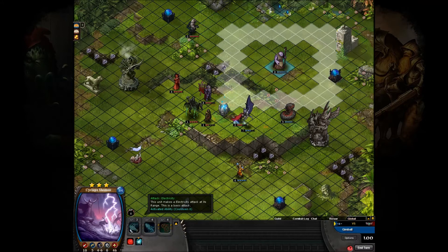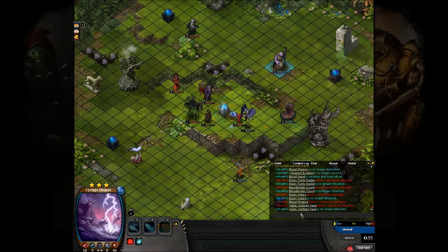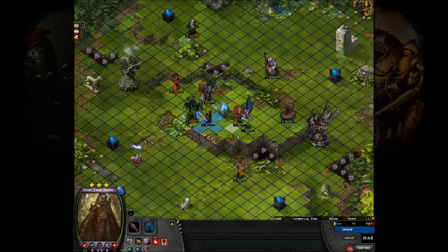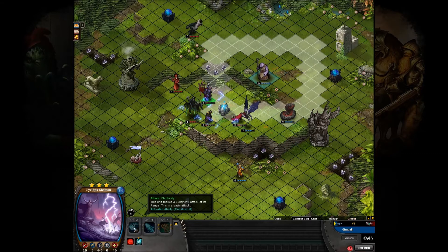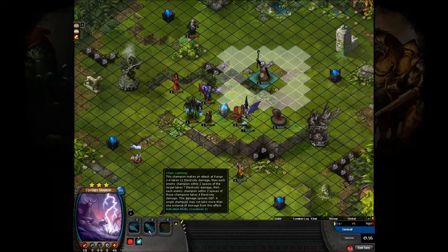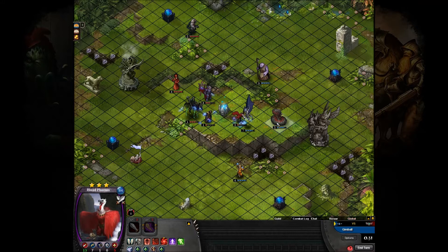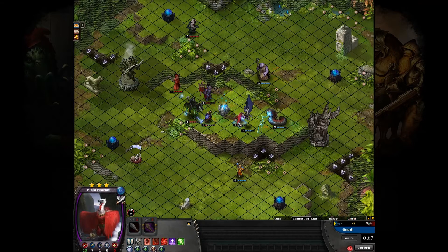Alternatively, he could even move in the Shaman there. There's the Lightning Storm — so he's going for the AoE. He may be going for that Tomb Raider with the Storm Flyer there. He can very nearly chain lightning, but if he could move to that spot he would be able to. But he couldn't quite, so he's gonna smack that.